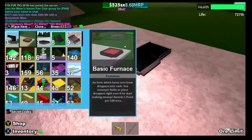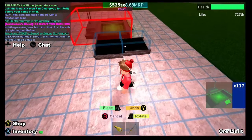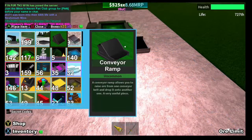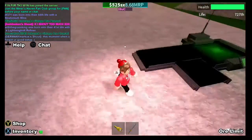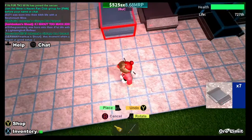First, get your conveyor like this, then put a teleporter into it. Put it right there, and then put a regular conveyor so you can put the ramp on it, then use five of these.